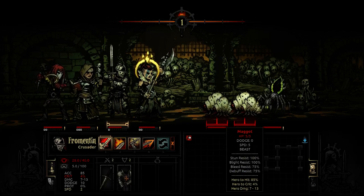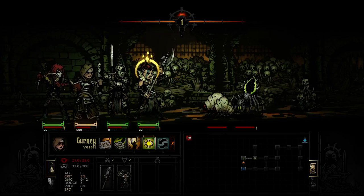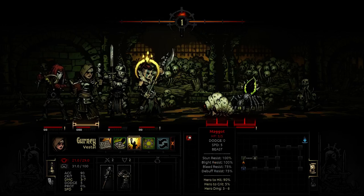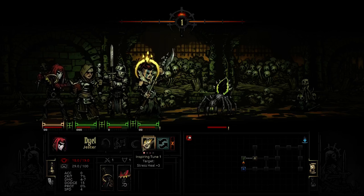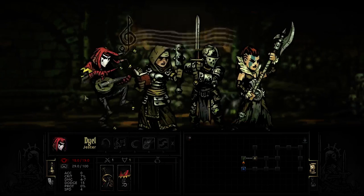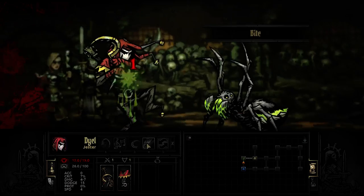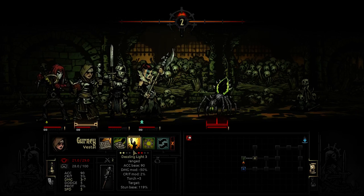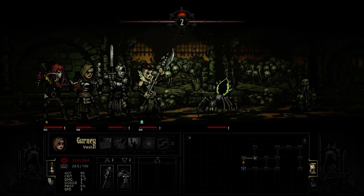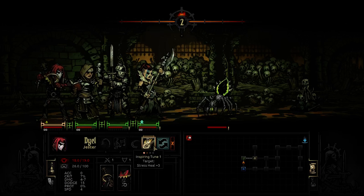Let's go ahead and kill off one of these maggots, hopefully. I'm more concerned about the maggots than the spider, because the spider does more damage but the maggots do stress - so they need to die. We get some light level going there. The Jester has an ability that increases the party accuracy. Clearly I did not realize that the stress tune works on everybody, because I thought it was just a strictly worse version of the paladin's ability. But it only did it to one person just now - I have no idea what the Inspiring Tune is doing.